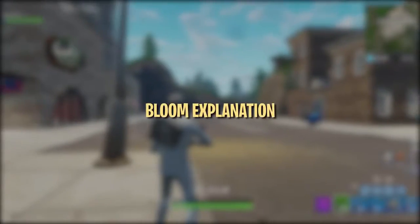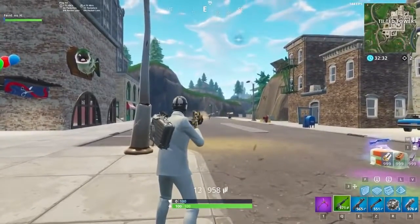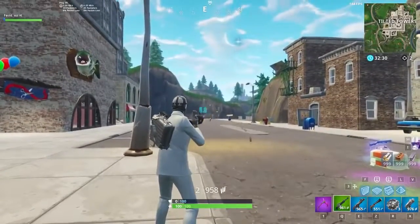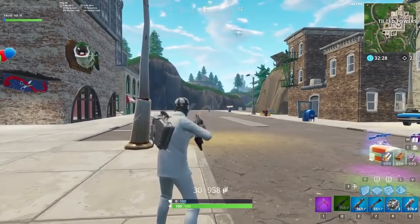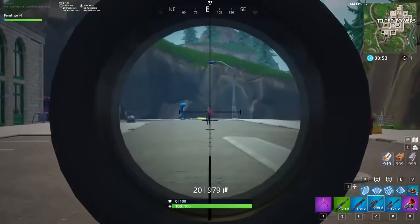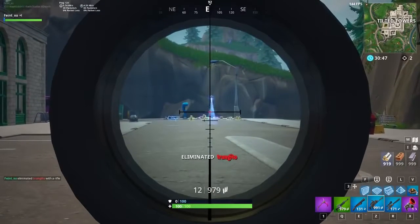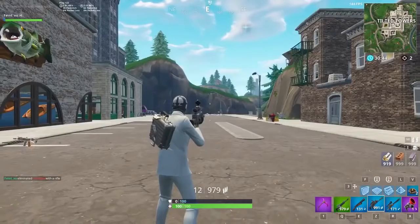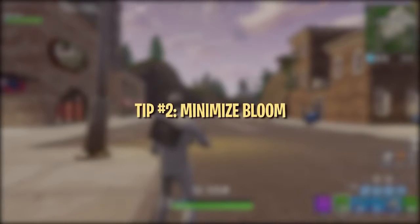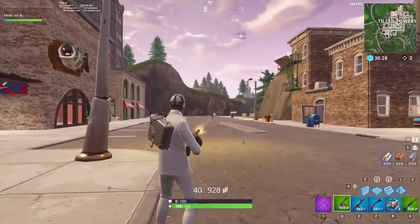Now let's take a look at the Bloom mechanic, which affects weapons like assault rifles, SMGs, pistols, LMGs, miniguns, and hunting rifles. Bloom causes bullets to fly in a randomly generated spread within your crosshair. Certain weapons like the thermal assault rifle and the scoped assault rifle are unaffected by Bloom — for these two weapons, as long as your crosshair is on the enemy when you fire, your bullet will hit. The majority of weapons in Fortnite have Bloom, which has become one of the most notorious mechanics in the game.